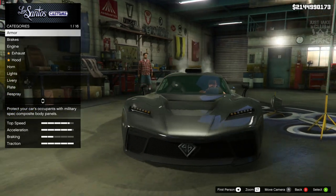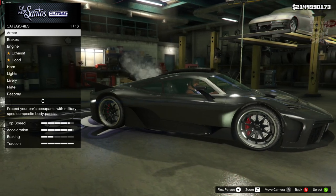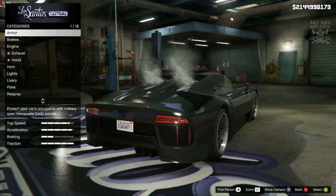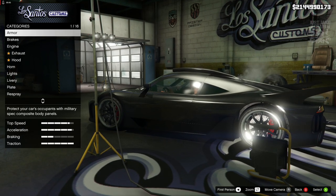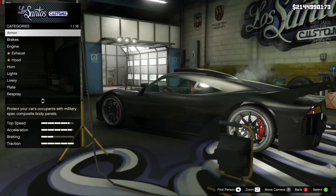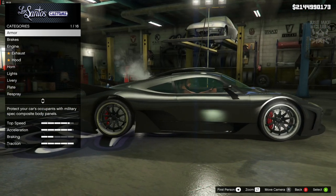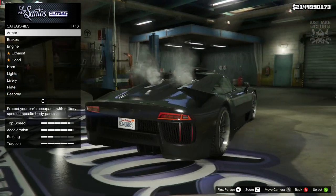This car just looks so unique and awesome — look at that spoiler. It's got fins for spoilers, and when I first spawned this in, my first impression was that it looks like a Batmobile, because it's in black and it's got these fins at the back. I was really impressed with the way it looks and I still am.